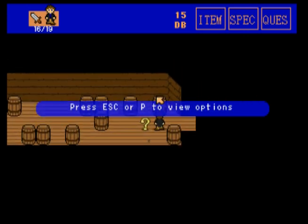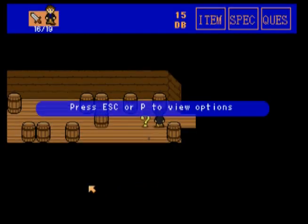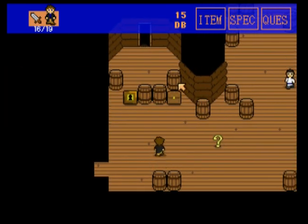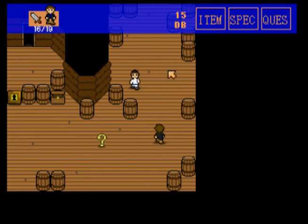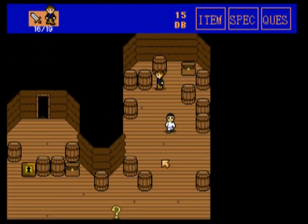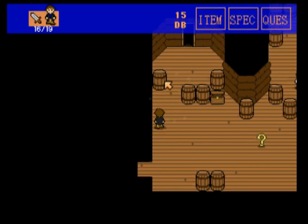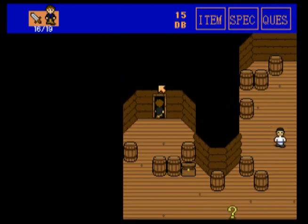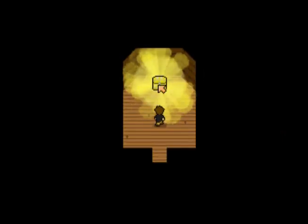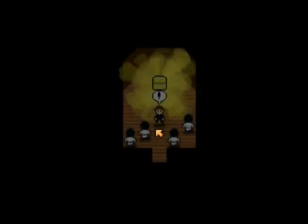Press Escape or P to view options: music, volume, bell speed, screen size. And we're just gonna continue. There's a chest - Jerky! Hold the right mouse button to run. You found the key. Right now I'm not going to be doing too many barrels because it's not needed just yet. Oh, it's a golden chest - it glows. That golden treasure chest. It's the most beautiful thing I've ever seen in my entire life. This is the kind of treasure I've been looking for.